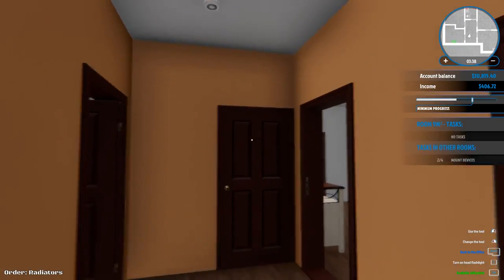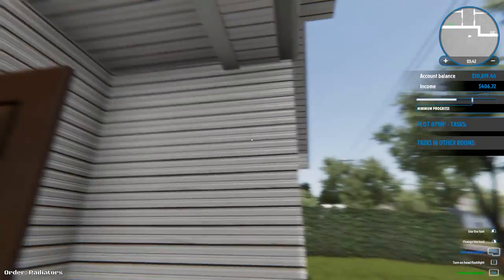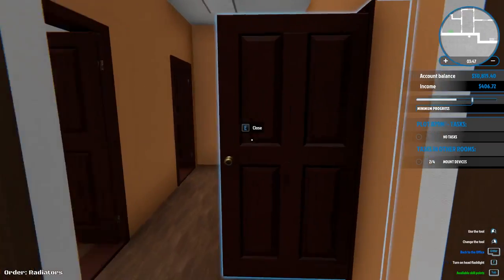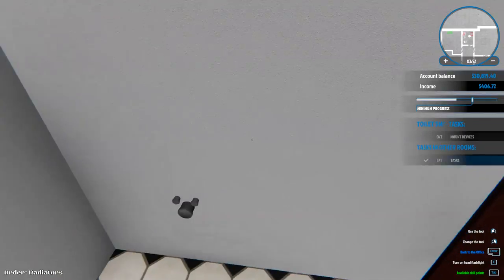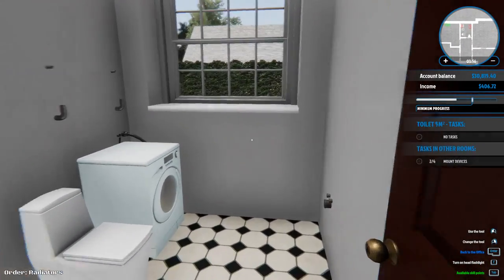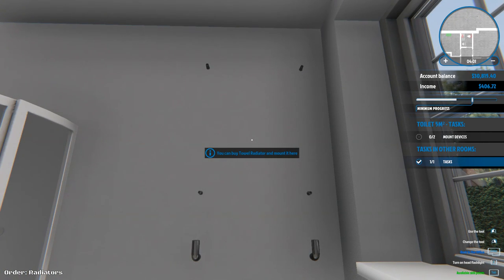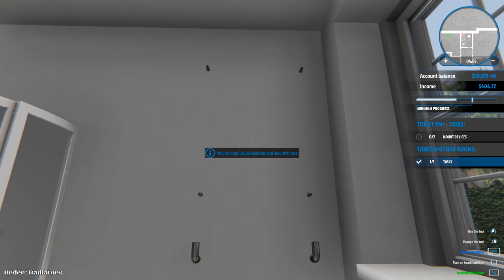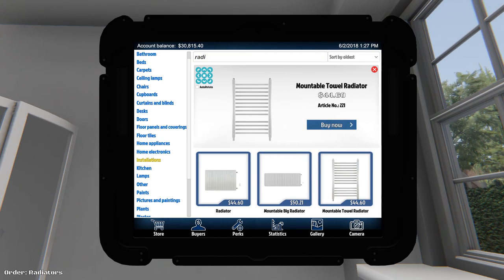Is there like an upstairs here? That's outside. Yeah, I don't know if that's really an upstairs though. Definitely probably like an attic up there. Ah — toilet. I'm out one. Wait, I thought it said radiators. I could buy a towel radiator and mount it here. A towel radiator — okay. Mountable towel radiator, okay we'll get one of those.